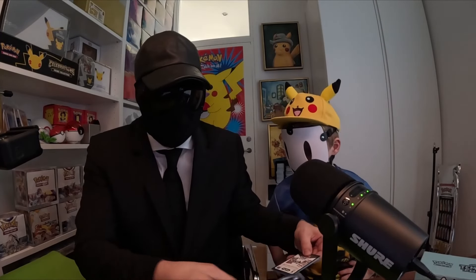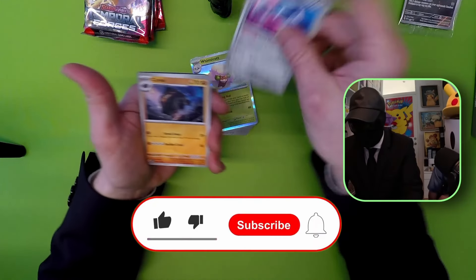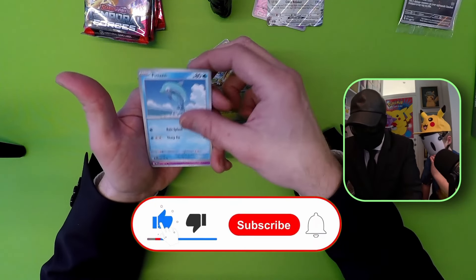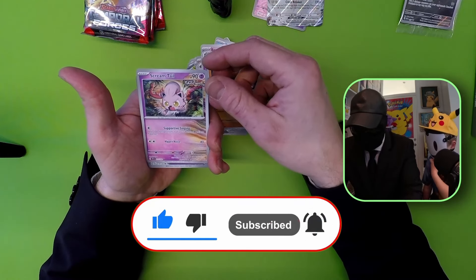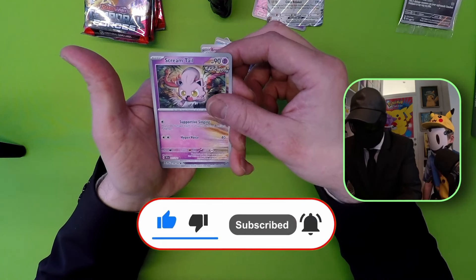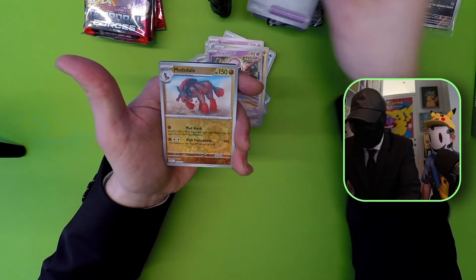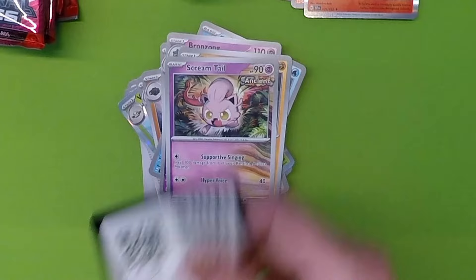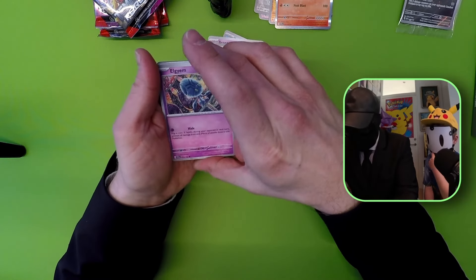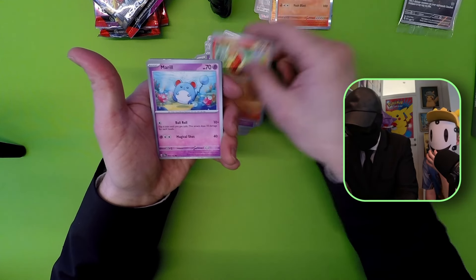If you like this new set, the Temporal Forces, leave a comment and subscribe if you like, because we like to keep getting these awesome boxes and that will really help us. Scream Tail - that's a nice one as well. Rescue Board, Watchdog, Magcargo, Hollow as well. And the code card. And we have the LVM, Scizor EX Leap.